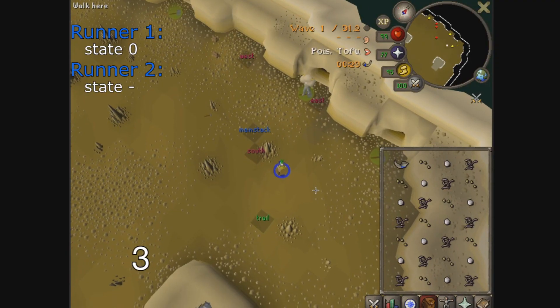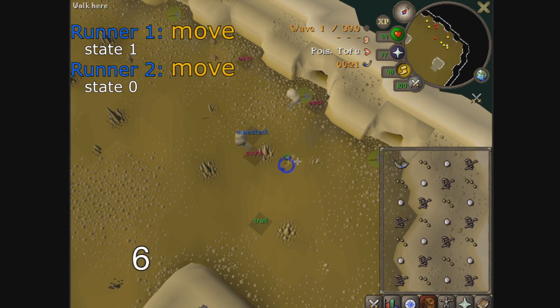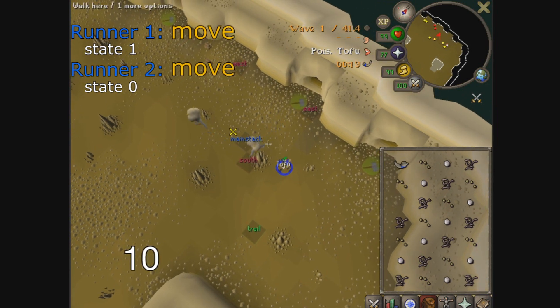Runners work on a 6-second or 10-tick timer that starts on the tick that they spawn. There are two main actions that they perform: random movement and targeting. If and when they perform these actions depends on a second variable — their state.